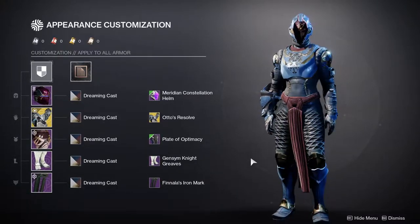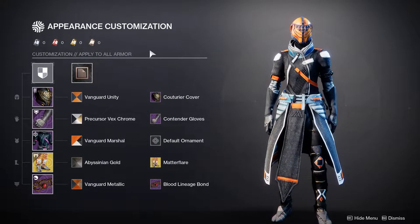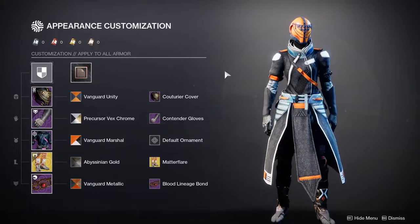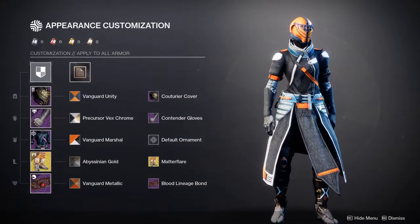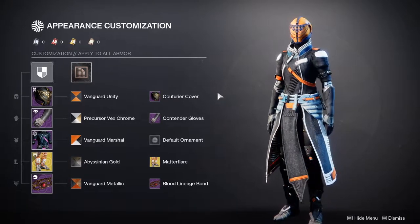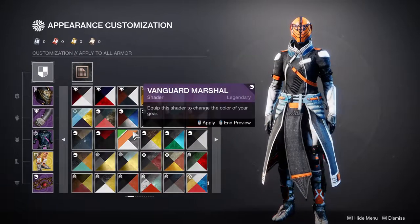Next up is Warlocks, which I actually think came out pretty cool. So you're going to see a lot of orange and different shaders. This is just something that came up along the way — I wanted different kinds of shaders on each piece, and I came up with this, which I think looks okay. But I think the Vanguard Marshall shader on all of it just looks better overall — only on the helmet, actually, I think it just looks better.